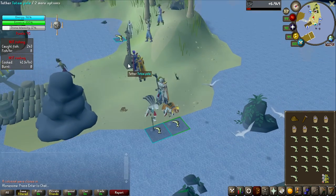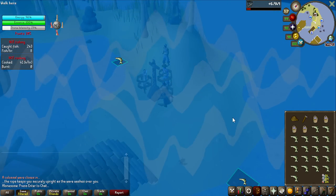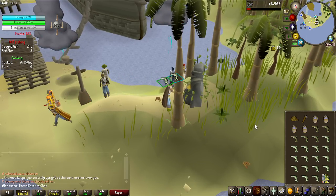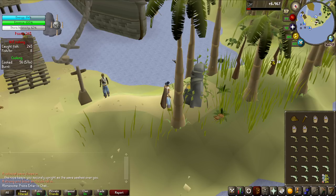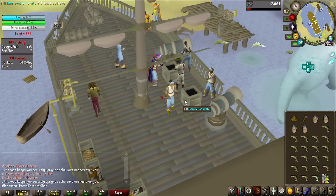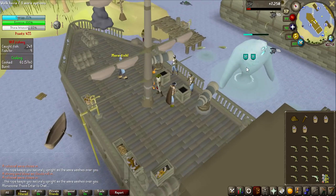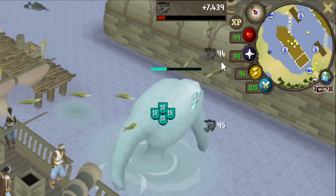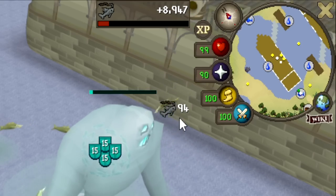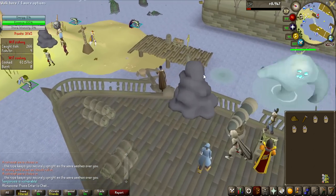When you get a colossal wave closing in, you have to click on the totem pole to grab onto it, otherwise you actually lose stuff. When you have a full inventory, run over to the shrine and cook all the fish. This grants you more points but not more fishing experience, so it's not necessary if you only want experience. When they're all cooked, run up to the ship and click on the ammunition crates to start dealing damage to the boss, which also gives you fishing experience. I intentionally didn't cook one of them to show the XP drop — it's exactly the same for the uncooked one, so if you only care about fishing experience, you don't have to cook them.